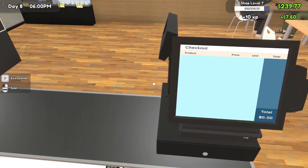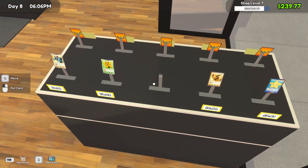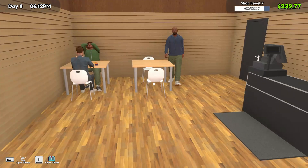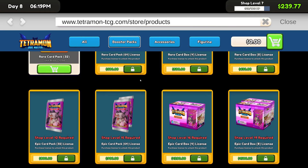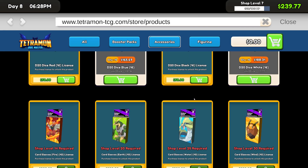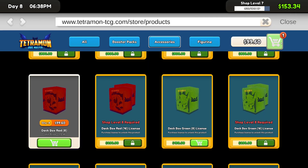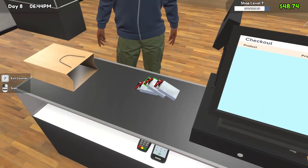So we have 232 at the moment. Stock's looking okay - we could probably do some more basic boxes. We've got to be level nine to unlock the new boxes. Sleeves are probably an option at some point - like themed sleeves and deck boxes. We can afford some of the red ones now.